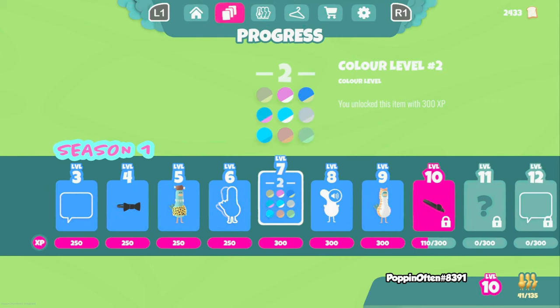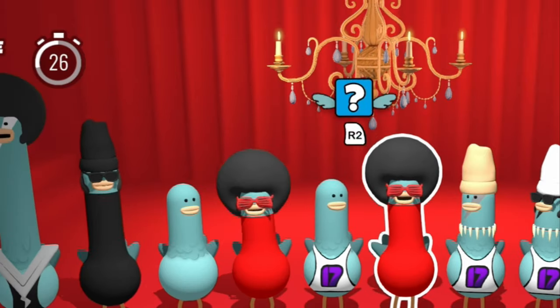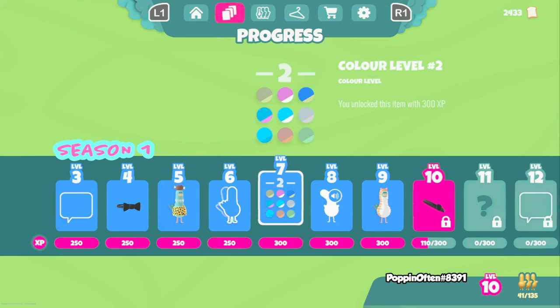The second way to unlock things is by unlocking the pass. As you play you'll get experience. Just like the bread, little boxes will float up at the top and you can grab them to get bonus experience.